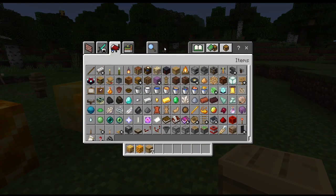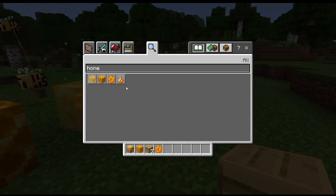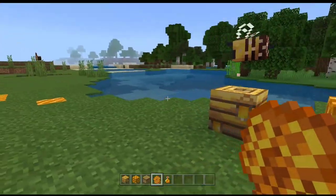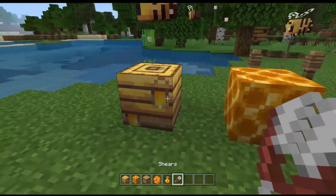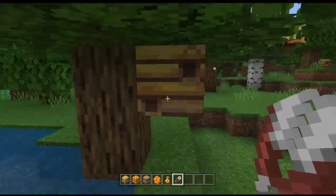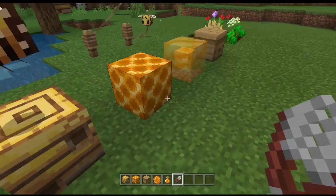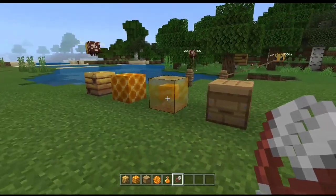Next, we have the honeycomb item and the honey bottle. You can get the honeycomb by using shears on a bee nest. If you see a yellow indicator on the bee nest, it's ready to harvest. When I click on the full one with shears, I got three honeycombs — it's very cool.